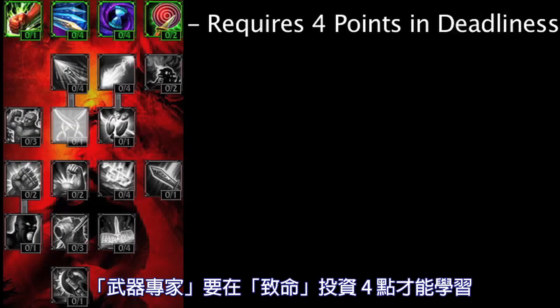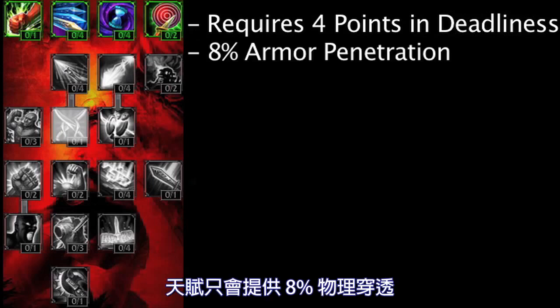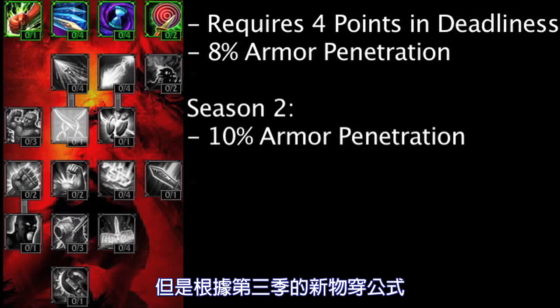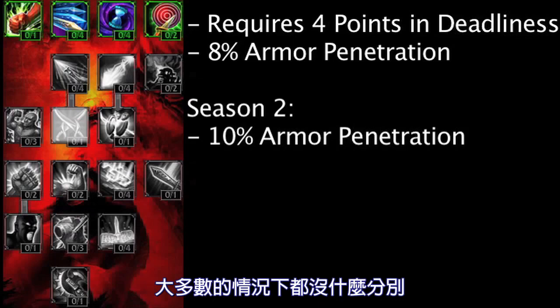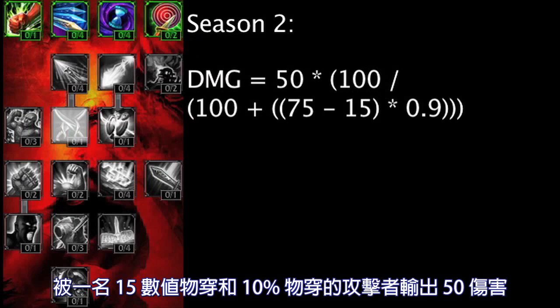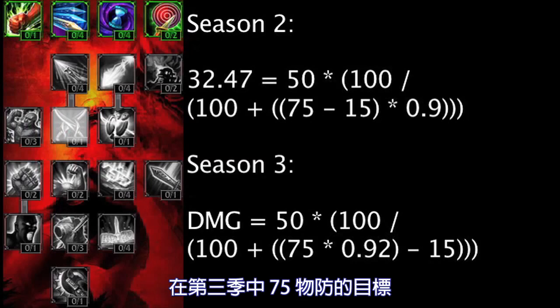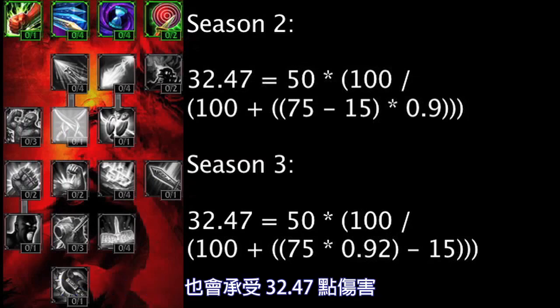Weapon Expertise now requires 4 points in Deadliness to be activated, instead of the Season 2 Mastery Alacrity. It also only grants 8% Armor Penetration, as opposed to the 10% from Season 2. However, with the new Season 3 Armor Penetration formula, with the percentage being applied before Flat Penetration, this is not a major difference in most scenarios. A 75 Armor Target from Season 2, being dealt 50 damage with the attacker having 15 Flat Armor Penetration and 10% Armor Penetration, will take 32.47 damage. A 75 Armor Target from Season 3, being dealt 50 damage with the attacker having 15 Flat Armor Penetration and 8% Armor Penetration, will also take 32.47 damage.